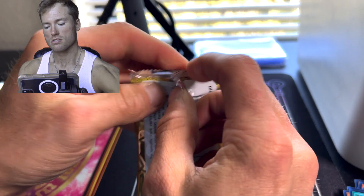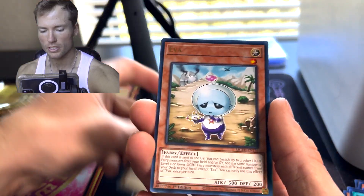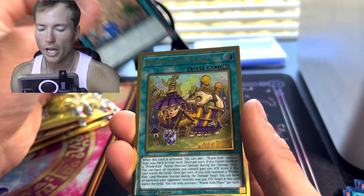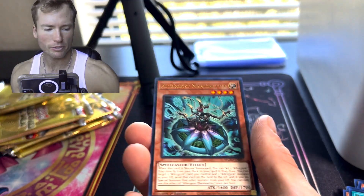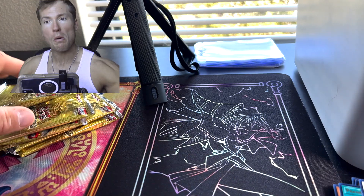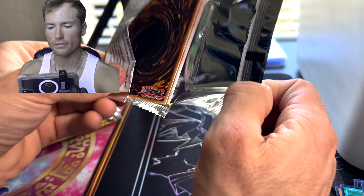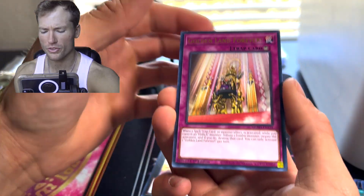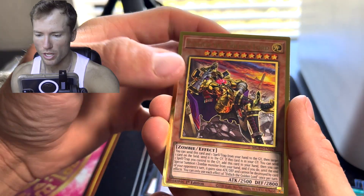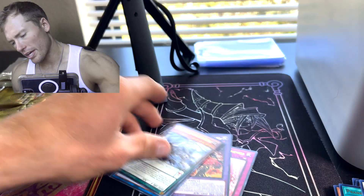Where are you guys? I'm telling you — Red-Eyes, where are you at, my guy? Come on. Prank Kid's Place. Pot of Extravagance — that's a big one! We pulled the Pot of Extravagance, but we haven't even gotten Exodia. I never pulled the Exodia — I think I opened up like three displays and never pulled it. Eldich the Golden Lord and Magical Dimension.